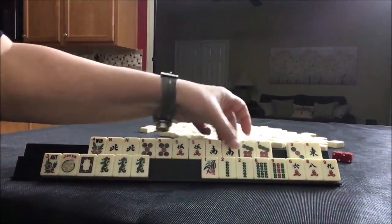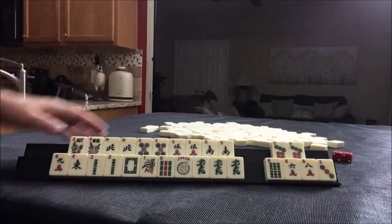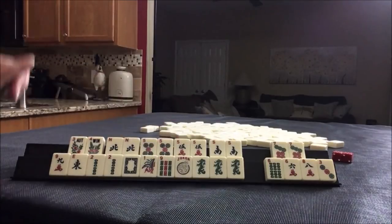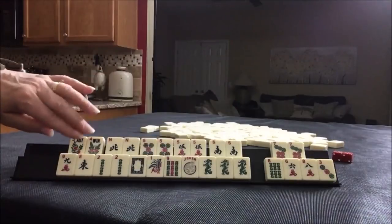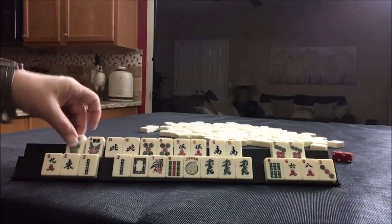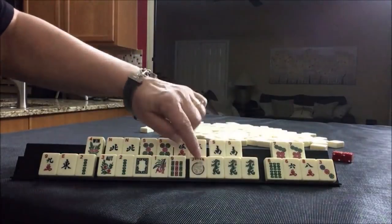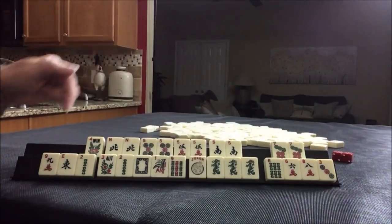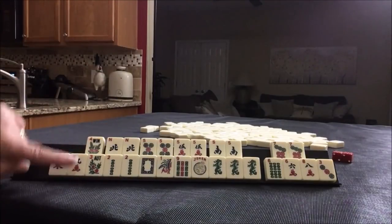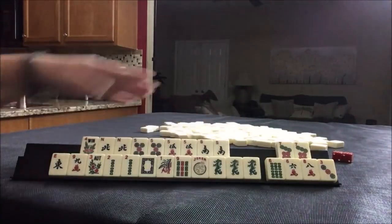Joker bait. Okay, I think this is what I would do: north and south with fives for sure. For the year hand category, we could do NEWS with the year concealed, or we could do flower, the year, and kongs of dragons. We have a gap — no red dragon. That's why I held options for other year hands. We could discard all these and hold this for joker bait.